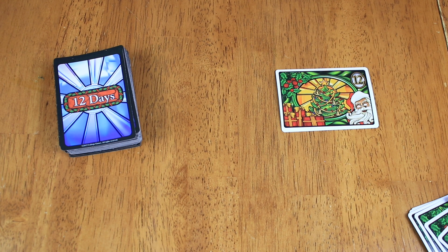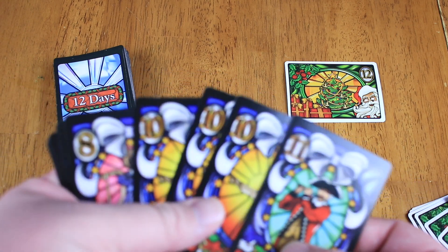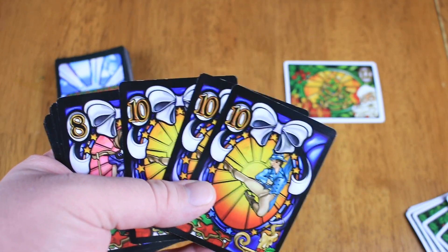There's another scoring mechanism that happens at the end of the game. Every player is going to look at their hand and go through the whole number of cards. Whoever has the most number ones gets one point, whoever has the most number twos gets two points, all the way up to whoever has the most tens gets 10 points, and whoever has the most number 11s gets 11 points. So holding back some of those big numbered cards, or even the middle tier cards, are still going to be worth a lot of points at the end of the game. So let's say a whole bunch of tens would likely get you 10 points at the end.